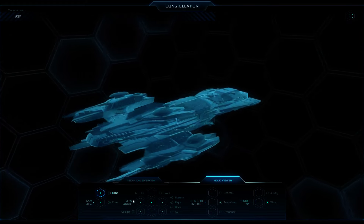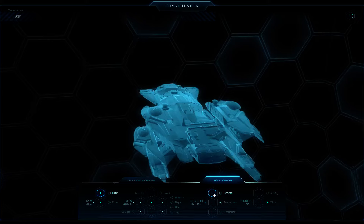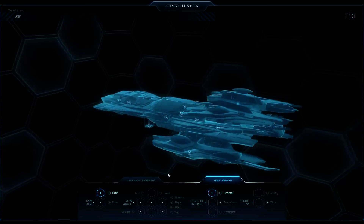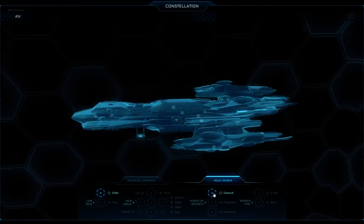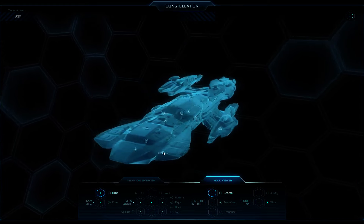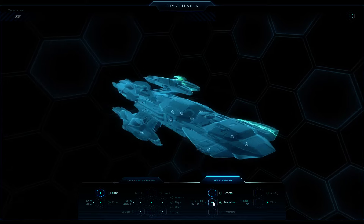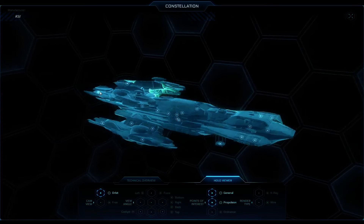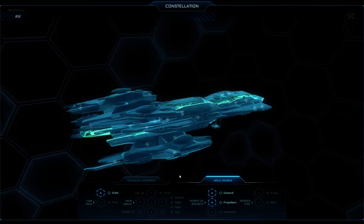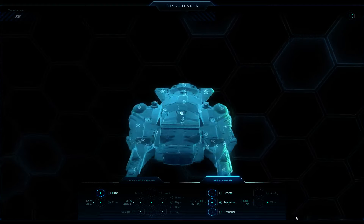Some of the basic controls: you can click on additional points of interest. If I click on 'General' I can hover over these little plus marks and see exactly what each part of the ship is. You can add 'Propulsion' which shows where the primary engines are, and 'Ordnance' which shows where all the weapons are. I'm going to go ahead and leave all of that on.